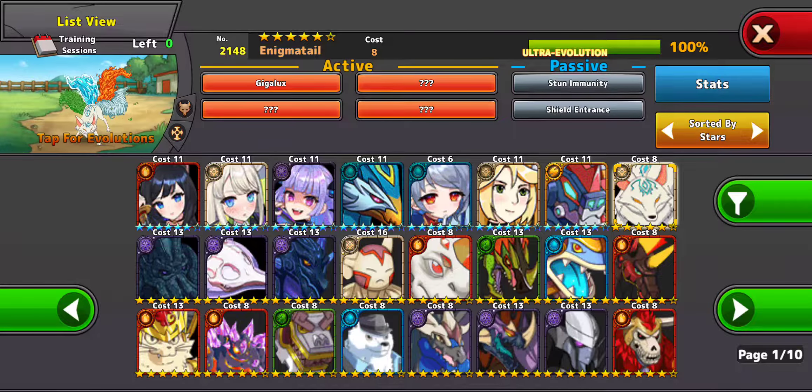In my Legendaries, I got the new Enigma Tale, which I've seen used by another YouTuber. And it's bad, because it can only attack the four elements — the earth, the water, the fire, and the storm.